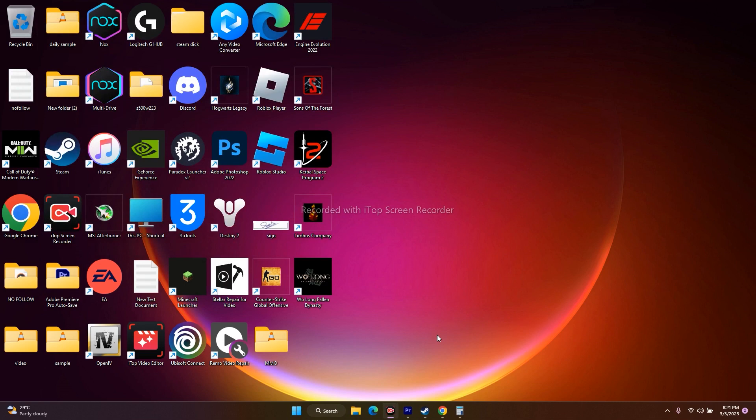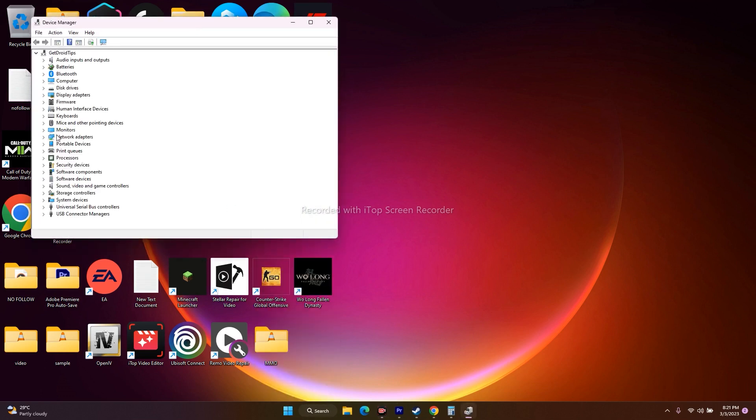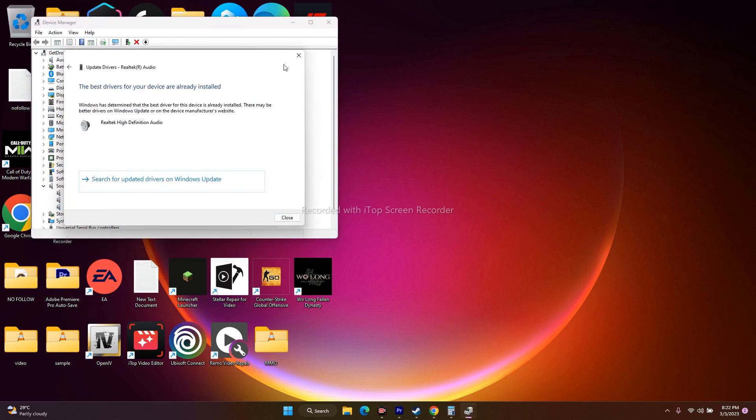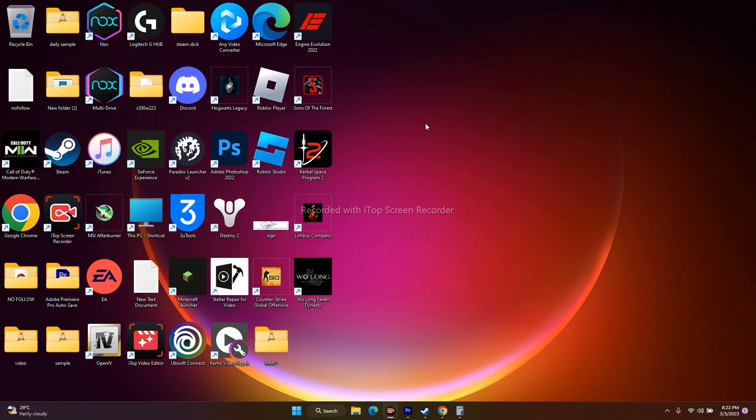If that doesn't work, the next step is to install or update the audio drivers. Go to Start, right-click and open Device Manager. Go to Sound, Video and Audio Controllers, select the respective driver, right-click and choose Update Driver, then search automatically and make sure it is up to date. In my case it is already up to date, so just make sure yours is as well.